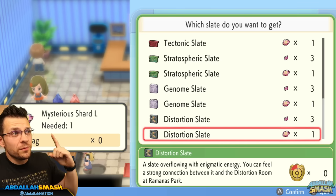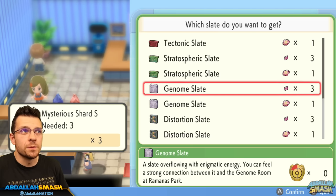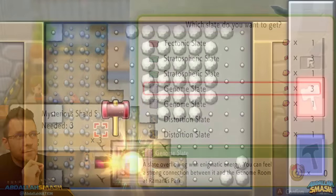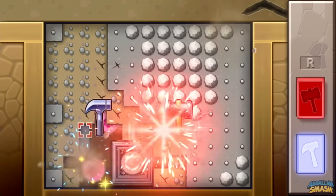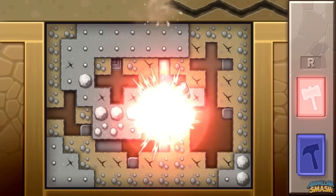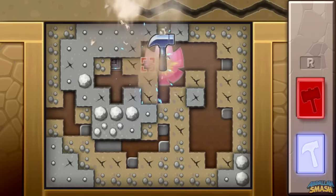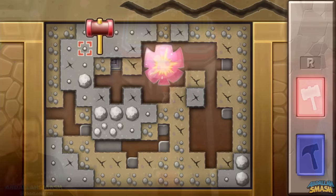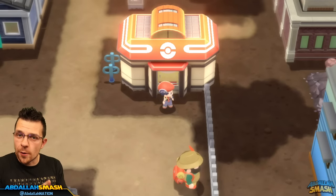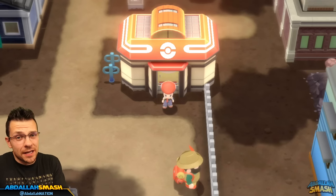All of these require Mysterious Shards. As you can see, it's going to take three of the small Mysterious Shards in order to exchange for one slate, or if you're lucky enough to find one of the large Mysterious Shards, you'll be able to exchange it at a one-to-one ratio. Now that you know what the Mysterious Shards do and how legendary Pokemon are locked behind them, it's time to teach you exactly how to get them the easiest way.